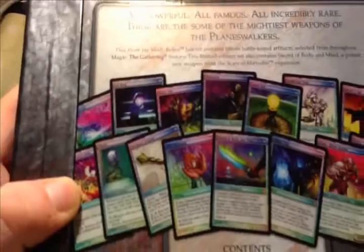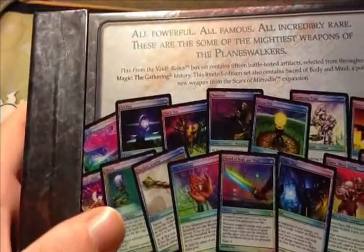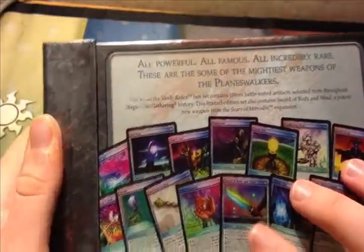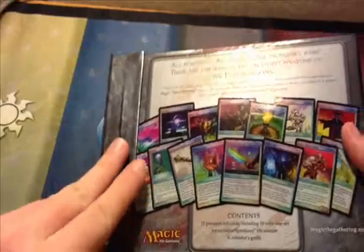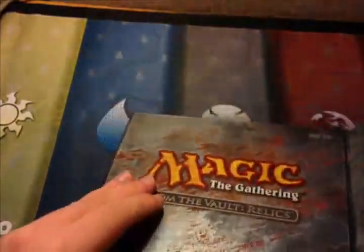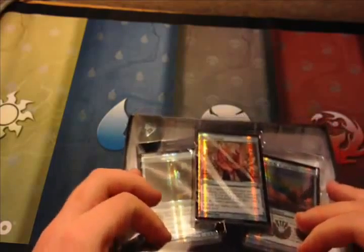Actually, look at the back here for a second — you've got all kinds of neat stuff. Jester's Cap, Mox Diamond, Isochron Scepter, Mirari, Sol Ring, and Sword of Body and Mind, which is the preview card for Scars of Mirrodin since it came out right before. So if you got this, you got to start out with a nice shiny Scars of Mirrodin card with the same artwork.